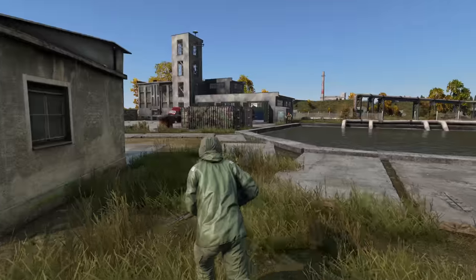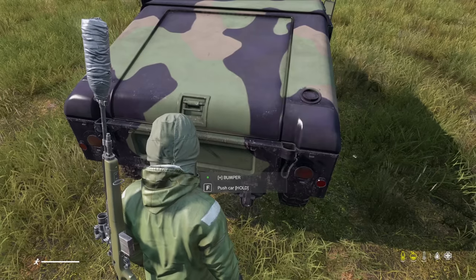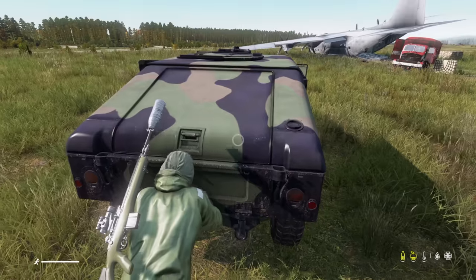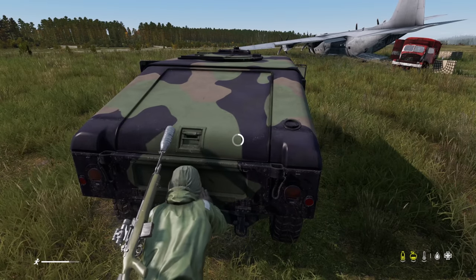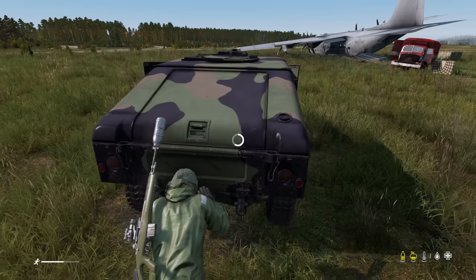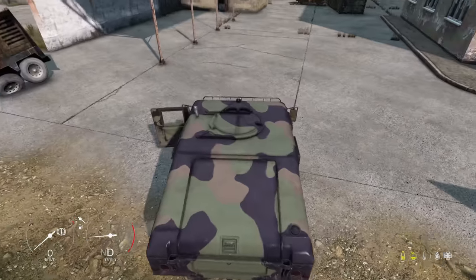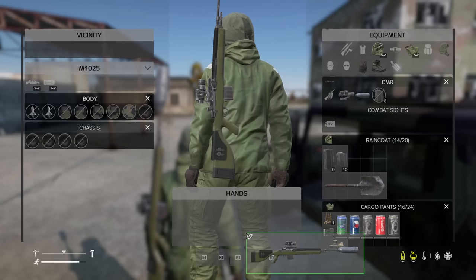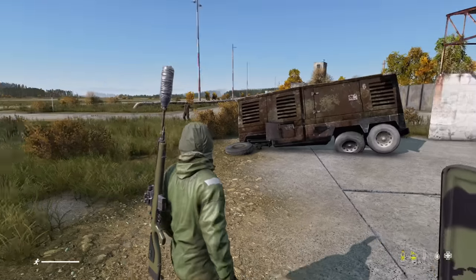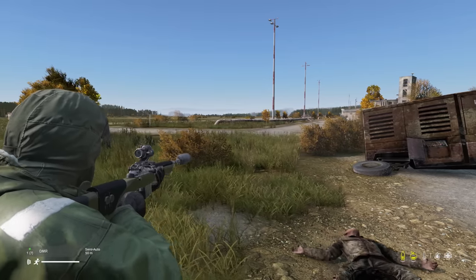One of the most exciting features in this update is the ability for characters to push vehicles. It sounds so crazy because it's such a simple thing, but that is why it's such a good addition. Gone are the days of getting your car stuck on a slight curb — now you can simply push it and continue on your journey, adding a lot more longevity and reward for owning one of the most difficult things in DayZ to actually acquire, which is also aided by them being a lot better off-road.